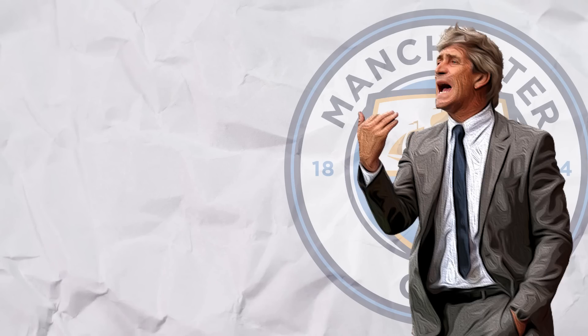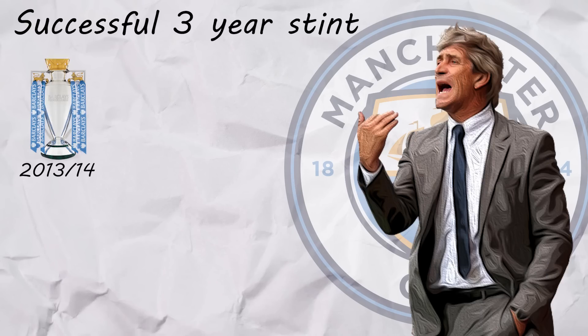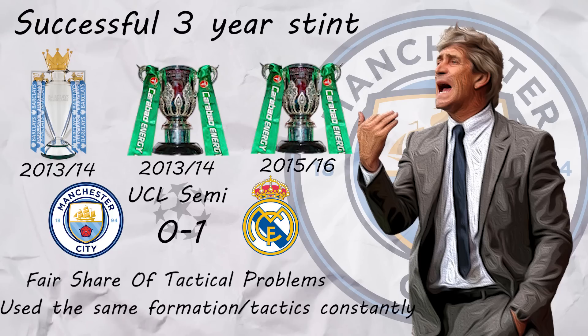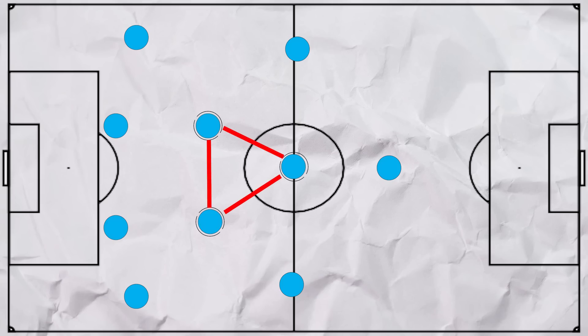Before Pep, there was Pellegrini, who enjoyed a fairly successful 3-year stint with the club, winning a Premier League, 2 league cups and reaching a Champions League semi-final. However, he had his fair share of tactical problems. He would go through long spells of sticking with the same formation despite poor results. Initially he was a 4-4-2 man, but in his last season he stuck to the 4-2-3-1. One of the problems he had was the makeup of the midfield.